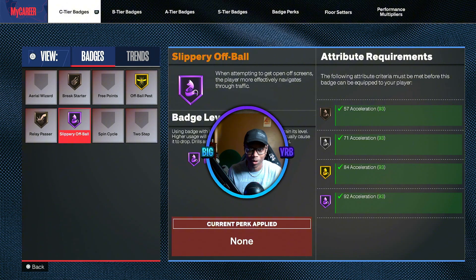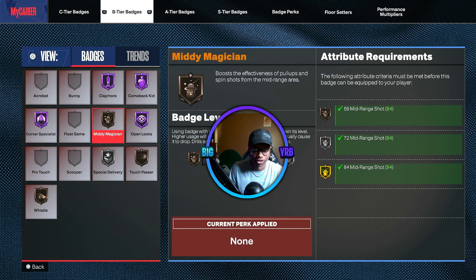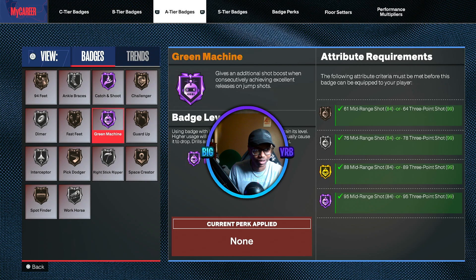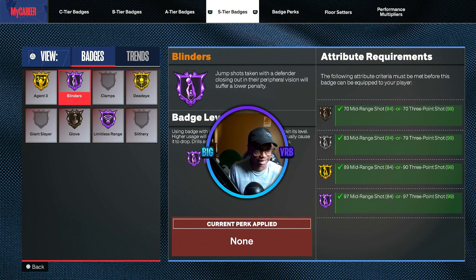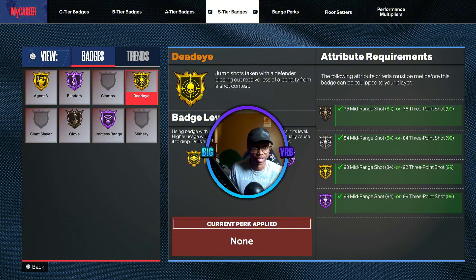Slippery off-ball will always be Hall of Fame because I'm always moving off ball. All of my badges are almost Hall of Fame. Mini Magician gonna get up. Corner Special Hall of Fame, Claymore Hall of Fame, Comeback Kid Hall of Fame, Open Looks Hall of Fame, Green Machine Hall of Fame, Catch and Shoot Hall of Fame. Spot Finder won't move up even though I move off ball and shoot immediately. Agent Threes about to be Hall of Fame. Blinders Hall of Fame, Limited Range Hall of Fame, Dead Eye — only at Gold. Everything else is fine.